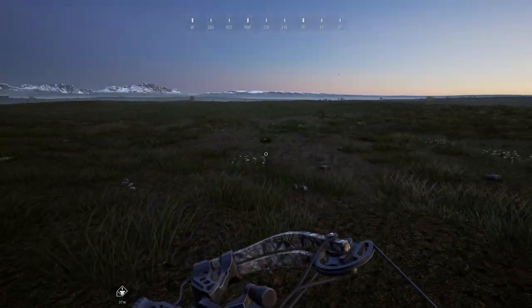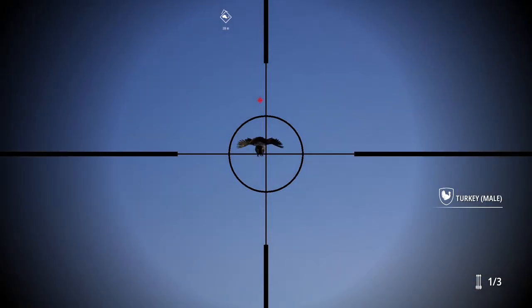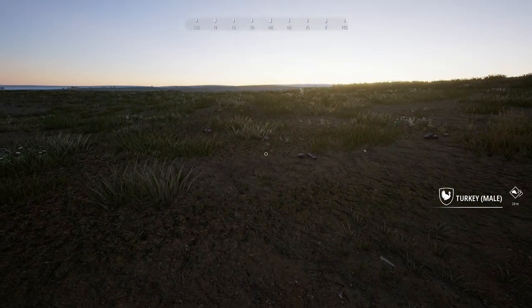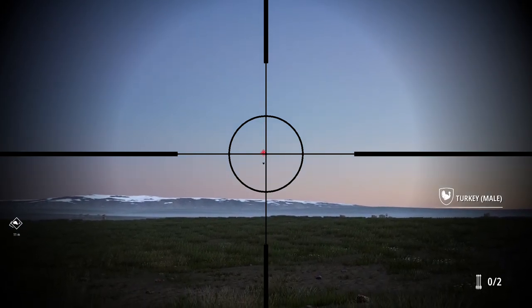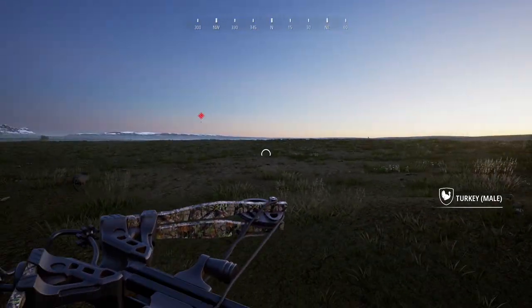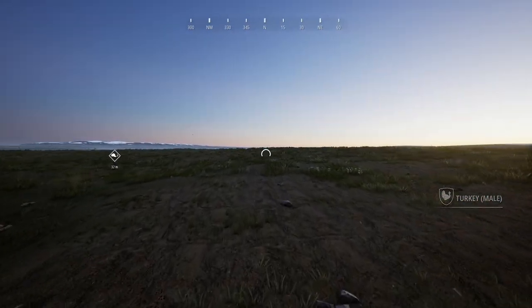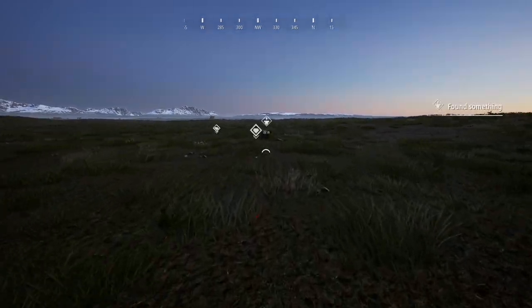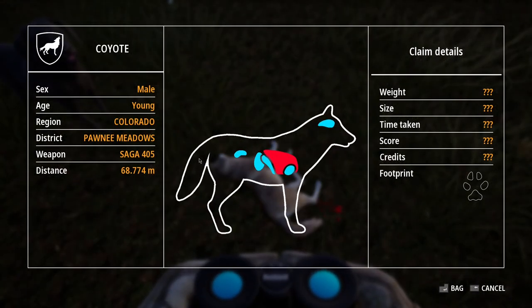Let's see what we can do with this turkey - this little guy's looking straight at us. Maybe we can get him to flush out. We missed him, well it was worth a shot. There's no getting that guy, he is long gone. We were very close on one of those shots though. Let's go ahead and claim our little coyote - looks like he's right here. This is our first bow kill. We did hit lungs, so that was a pretty good shot from 68 meters. Looks like we can comfortably hit them at around 60 to 70 meters.